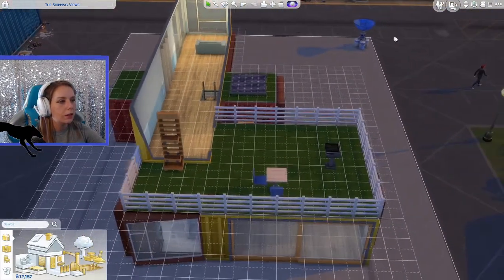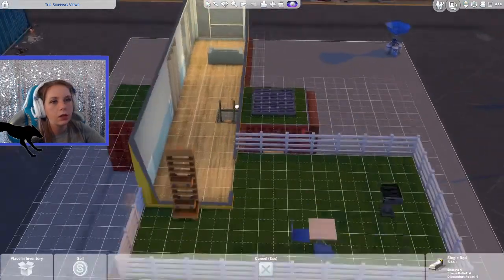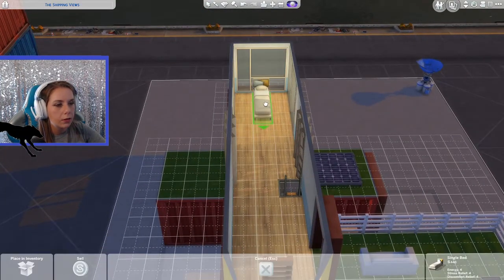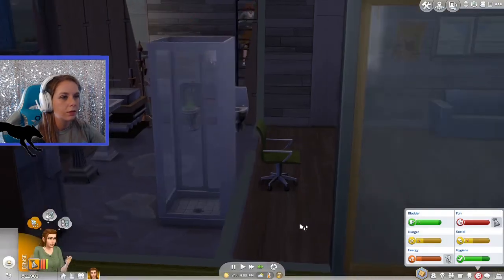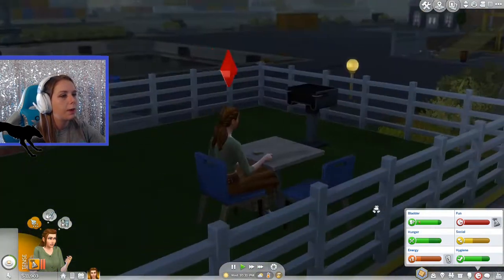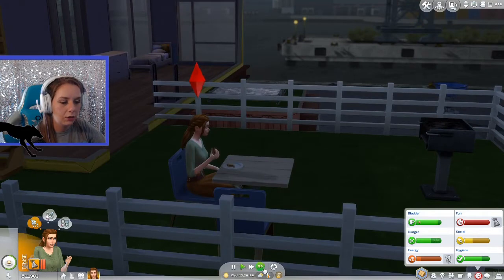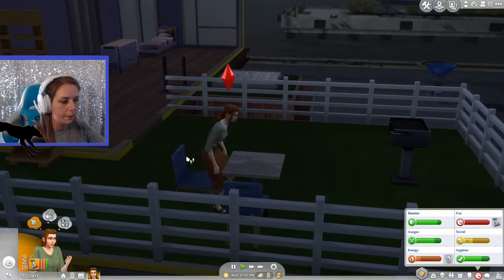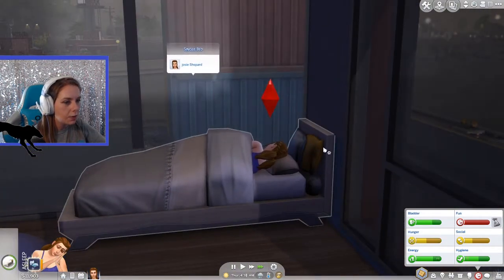I'm thinking we should move her bedroom upstairs, because I feel like putting it down here with this giant window is not a very wise decision. So let's move all this stuff. It's a single bed — can we make it bigger? We can. We're going upstairs. She's going to sit up here to eat tonight. I think that's okay — she does have a good view, despite all of the landfill trash. Maybe we can get her some garden lights out here and then send her to bed.